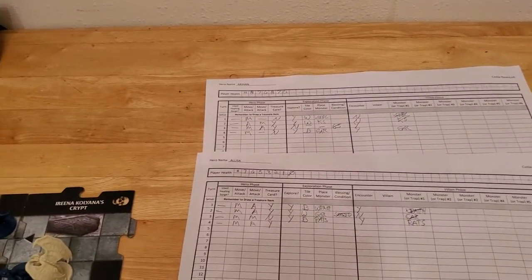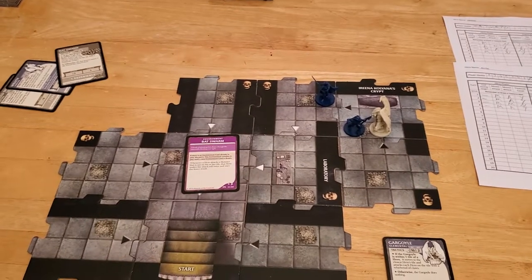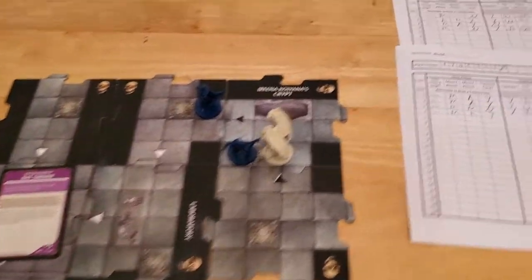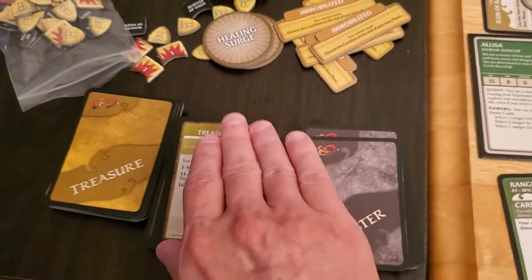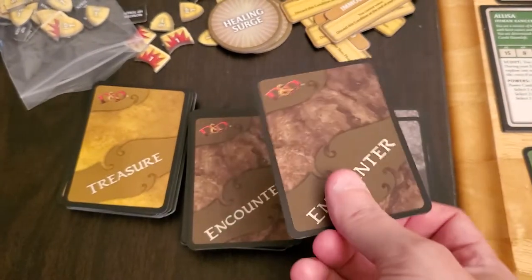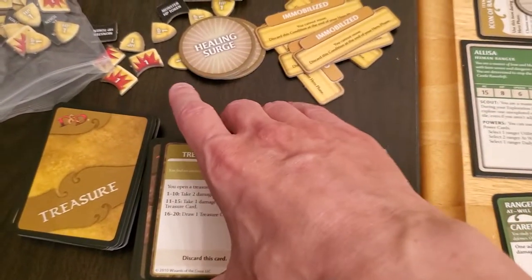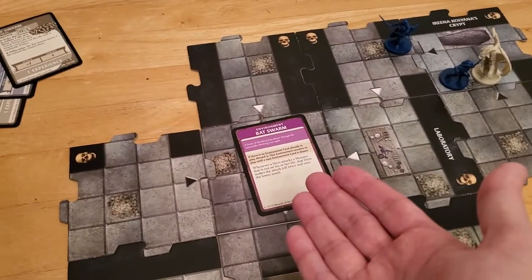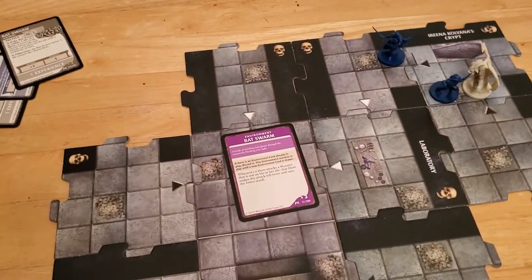We're starting turn number five, but I messed up some things at the end of turn four — I confused myself. I've gone back, looked at the video, saw what I did, and reset everything back to the state it was before the mistake. I was updating my sheet to draw a treasure card, but instead I reached down and drew from the encounter deck. I drew this encounter card, rolled an 11, drew another treasure card that let me get rid of the bat swarm, then Alyssa took the hit point of damage and died. I was confused about where the tile was, so I've reset everything back.